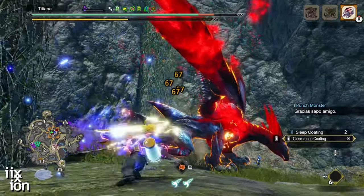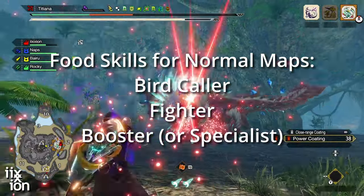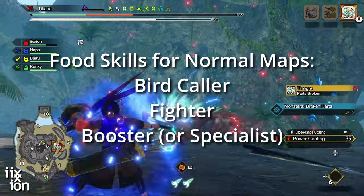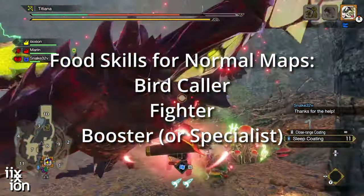So what play style do I use with this bow build? First of all, the food skills. For any quest on regular maps, I eat Birdcaller, Fighter, then Booster using a ticket and skewers. Birdcaller makes maxing out your petalace trivial, and so I quickly gather birds on my way to the monster, easily maxing out my health and stamina meters.